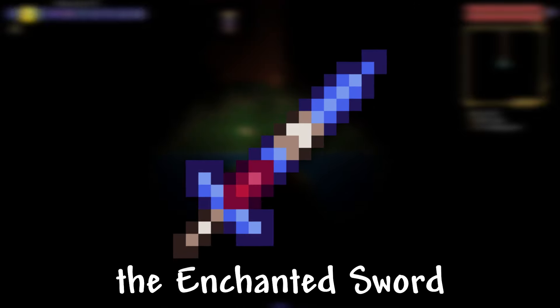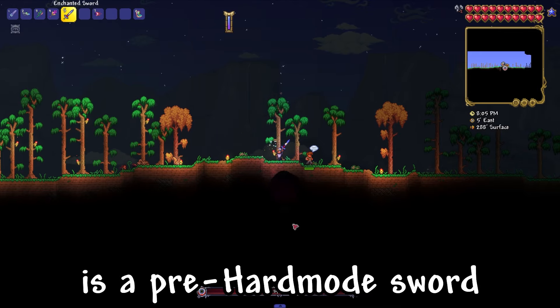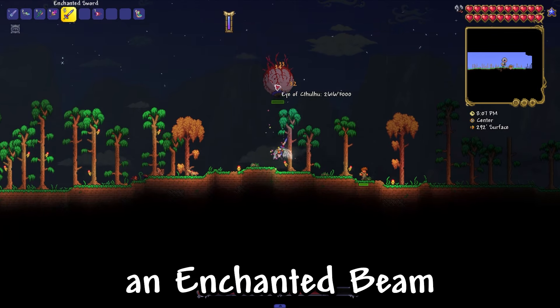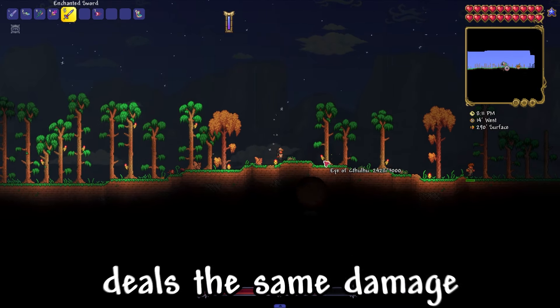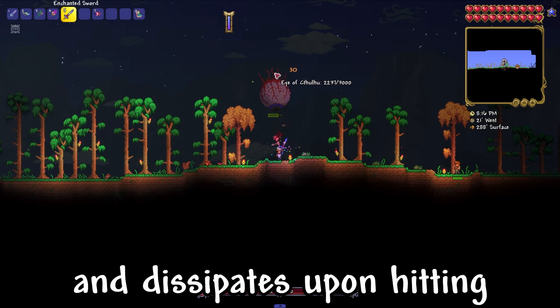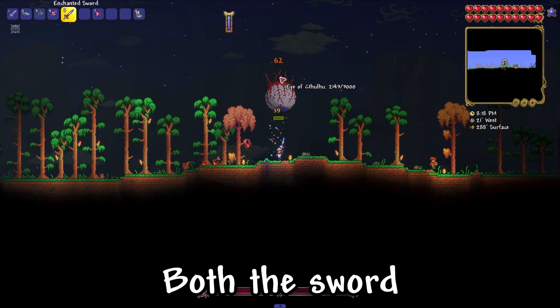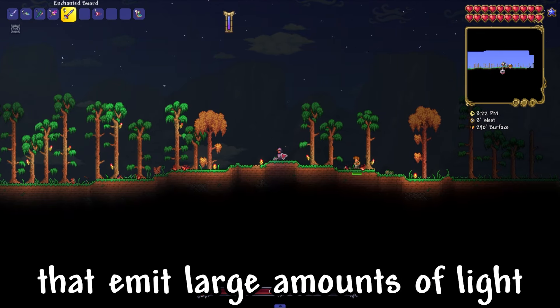I'll show you how to find the Enchanted Sword in the Terraria Calamity mod. The Enchanted Sword is a pre-hardmode sword that occasionally fires an Enchanted Beam projectile when swinging. It costs no ammunition or mana, deals the same damage as the sword, is unaffected by gravity, and dissipates upon hitting an enemy or solid block. Both the sword and its projectile produce lingering particles that emit a large amount of light.